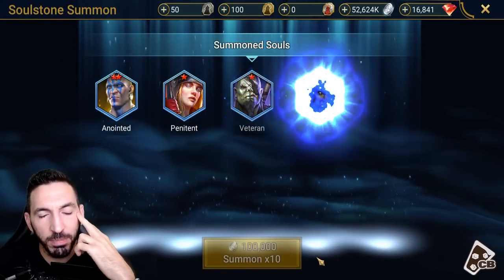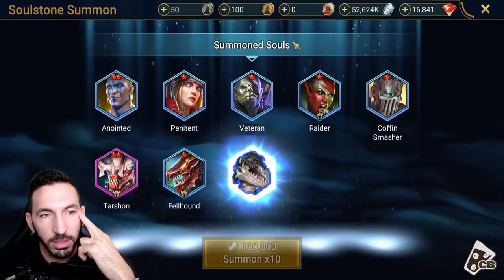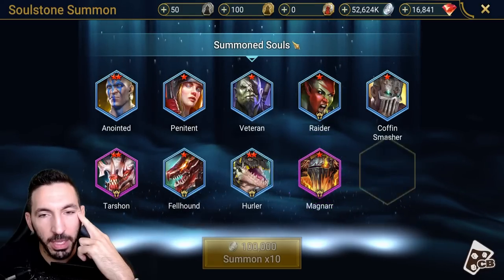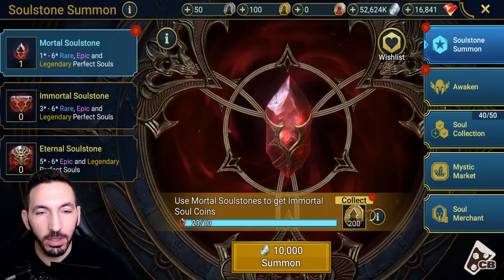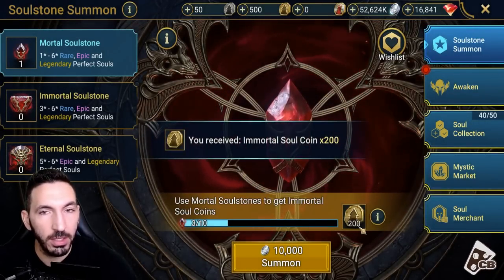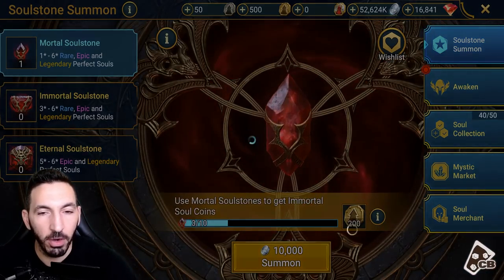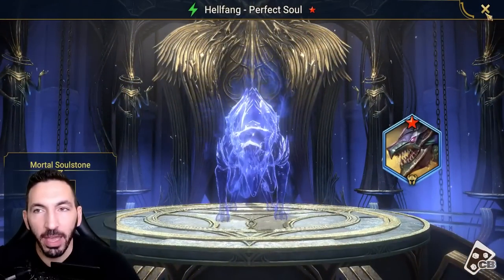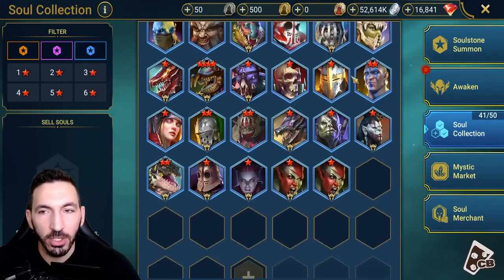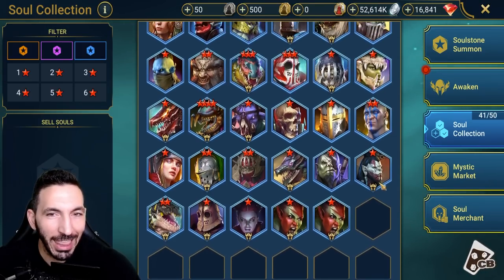The chance to get a legendary I think is six percent on this one, so it's like a sacred shard. Epics — Magnar! Magnar is a good one. One more — I can actually buy this twice... no, still quite far away. Let's do the final summon. I've got a Hellfang. My collection has actually grown — wait, 41 out of 50.